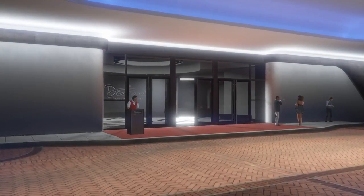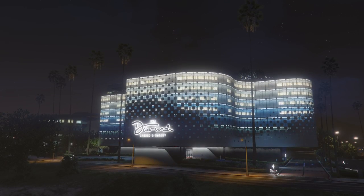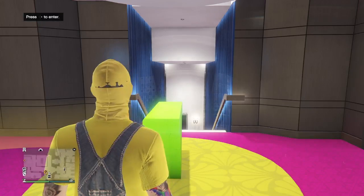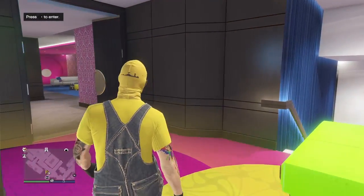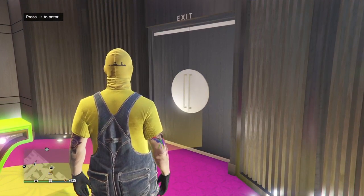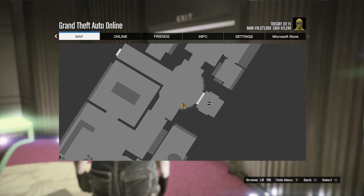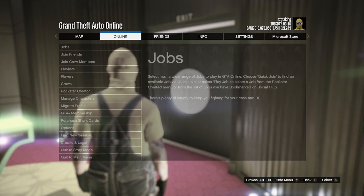You will need to bounce off someone in a different targeting mode. So if you are in a free aim game, you will bounce off someone in an assisted aim game. If you are in assisted aim, you will bounce off someone in free aim. I am in free aim, because 9 out of 10, most GTA players play in assisted aim.